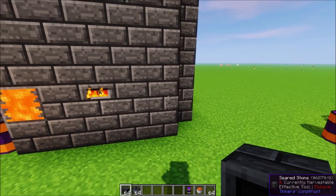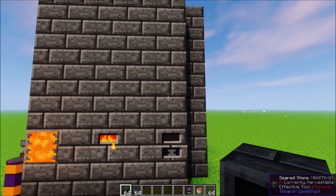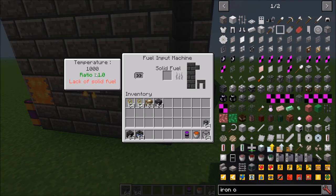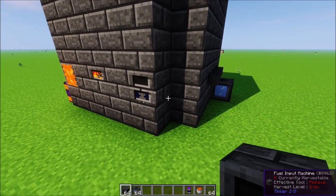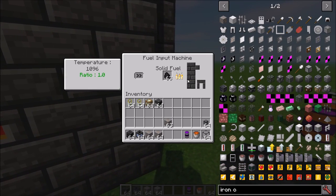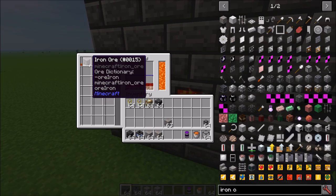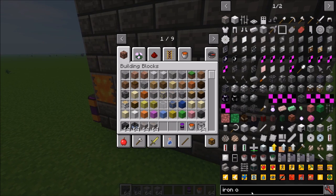Next we have the Fuel Input Machine — this block is absolutely wonderful. You can attach it pretty much anywhere on your smeltery. It has a speed upgrades slot, a solid fuel slot, and shows temperature and ratio. If I take some coal and throw a piece of iron in, it eats one piece of coal, the temperature goes up slightly, but it's not much of a speed increase by default.